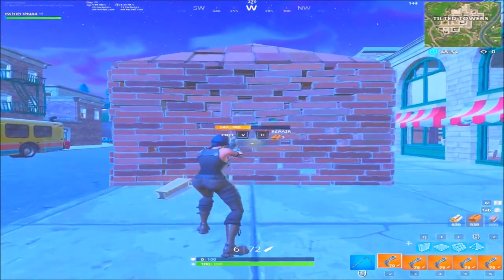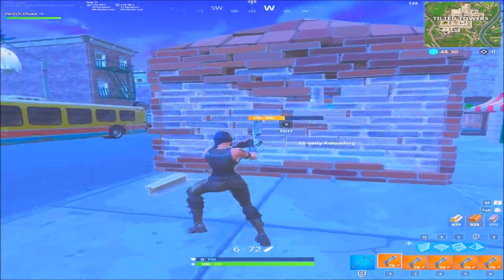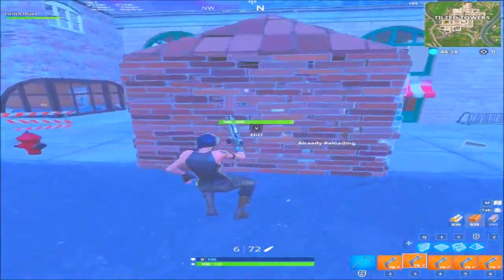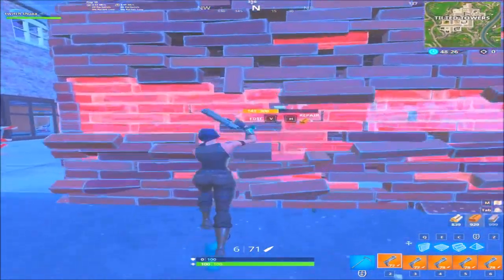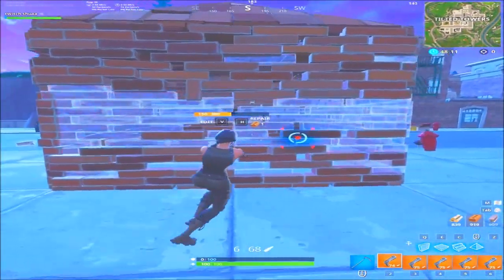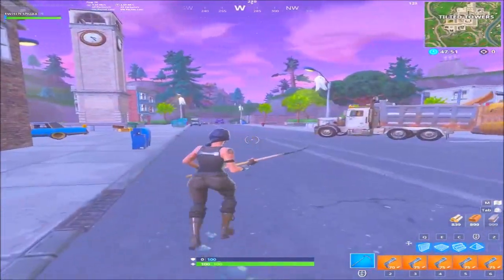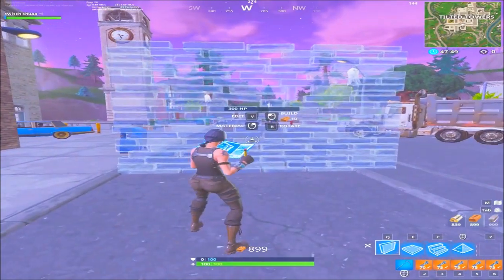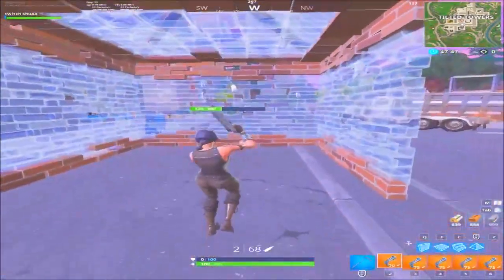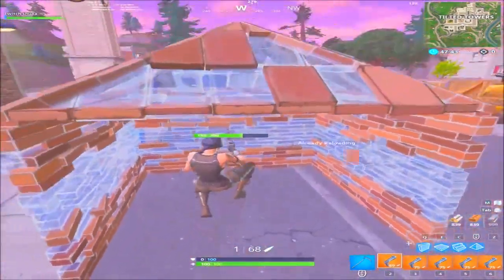The hand cannon takes two shots to destroy a fully built brick wall. You can also deal damage to the wall with your pickaxe, a gun, or explosives — if a wall is under 150 HP, you can one-shot it with your hand cannon. If someone just places a brick wall, you can one-shot it. As long as the wall is under 150 HP, it goes down in one shot.